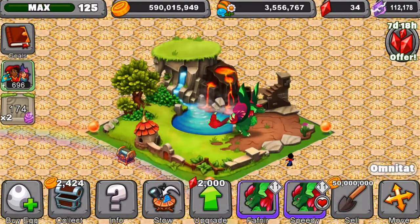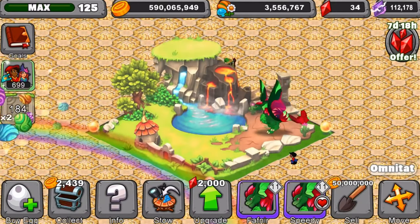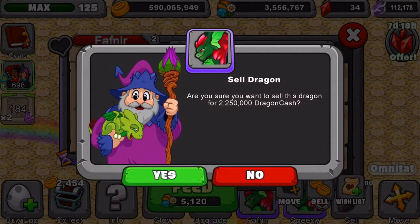There's a chest right there I'm going to collect. So there's the dragon, guys — it's pretty awesome, pretty cool. I'm going to sell this dude though, because I already own one and I do have the pedestal for it.